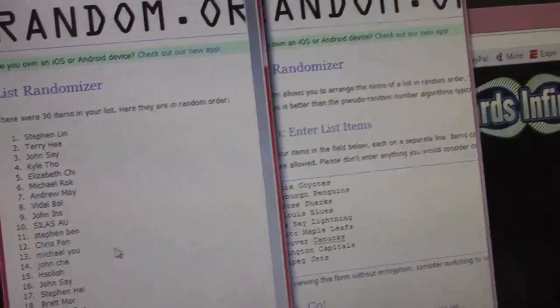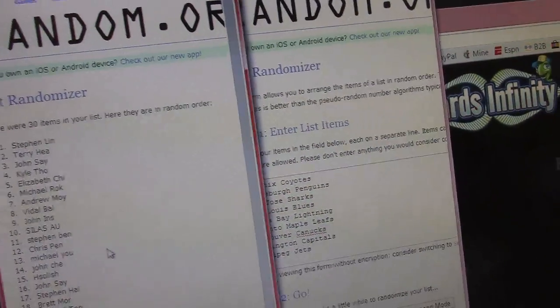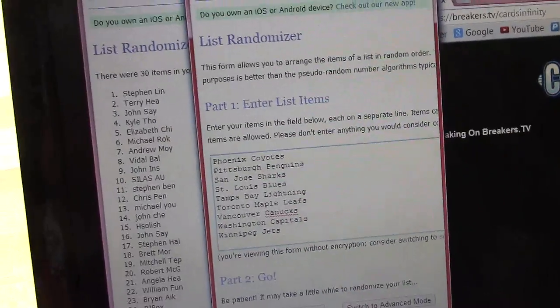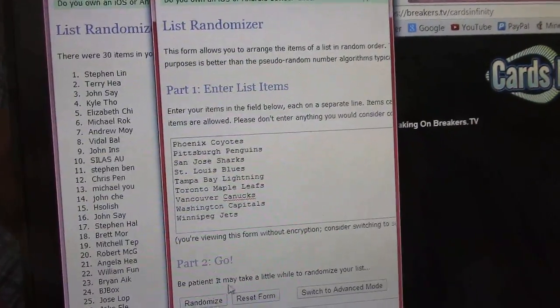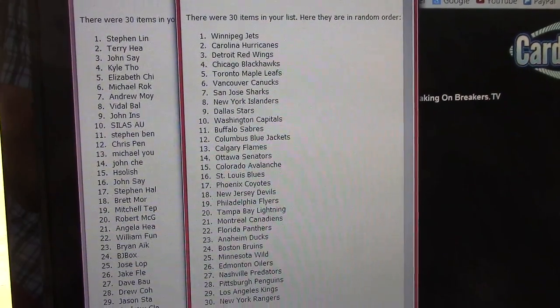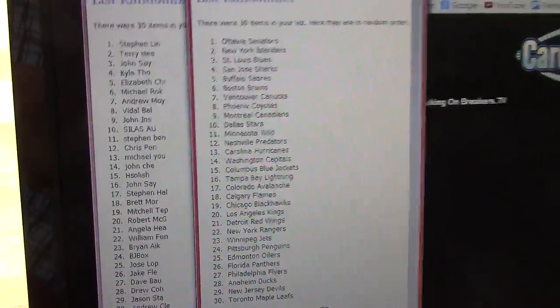Now we slide the teams in. Mouse is frozen — there we go. Slide the teams in and here we go, five times. Once, twice, three, four, five.